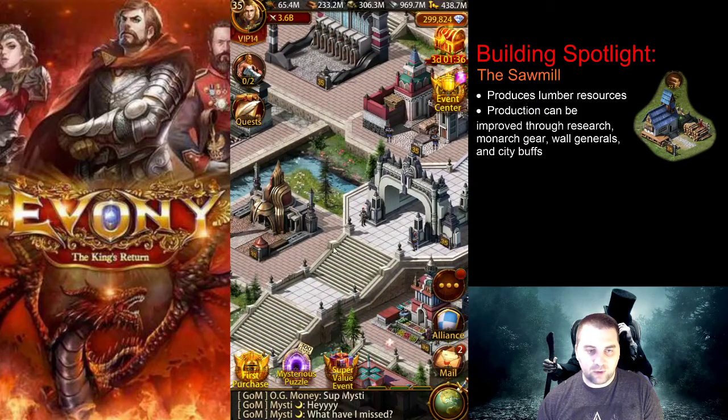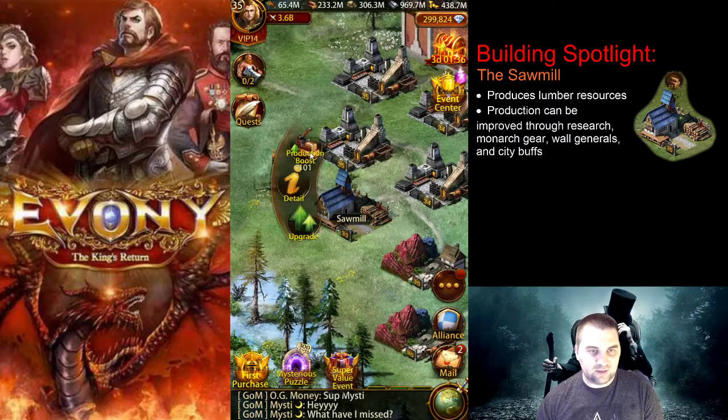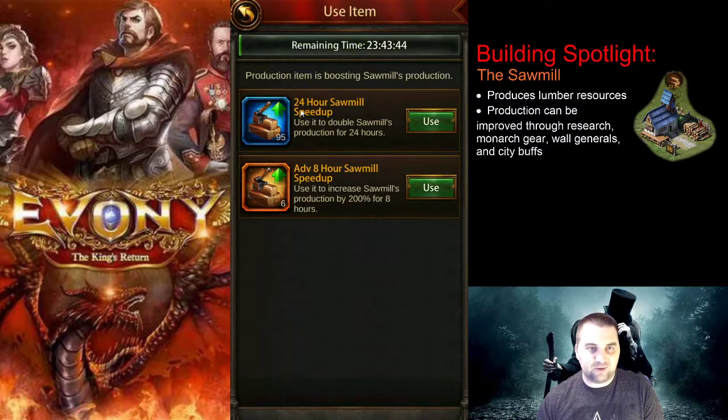There's one other major way to increase your sawmill production: the production boost. I prefer to apply it via city buff and look for lumber production. A 24-hour sawmill speed-up increases the sawmill's speed by 100%. I already have one active, so there's no point using another right now.